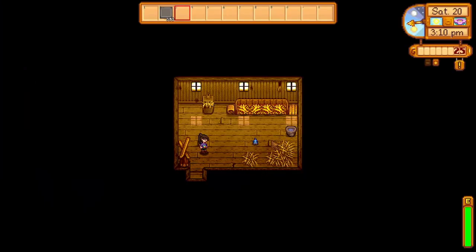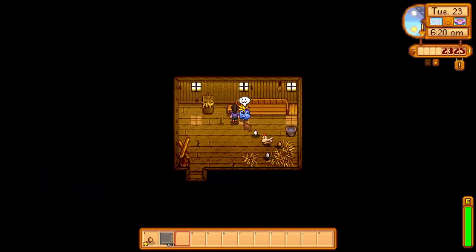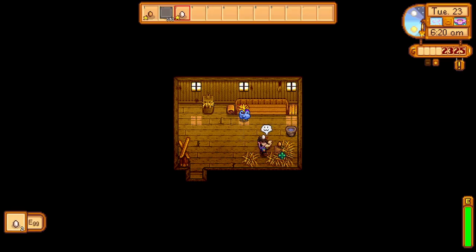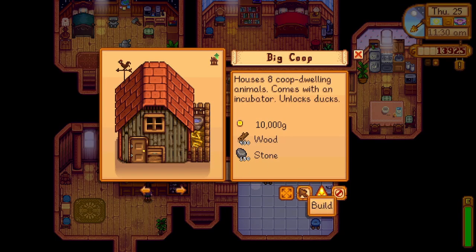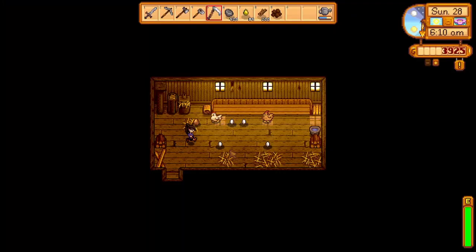There's actually no impact from blue chickens - they act just like brown and white chickens. It's just a way to show off that you have some blue chickens on your farm. Once you have the right amount of money, wood, and stone, you can upgrade your coop into a big coop. The big coop widens the space and can now house 8 animals within it.